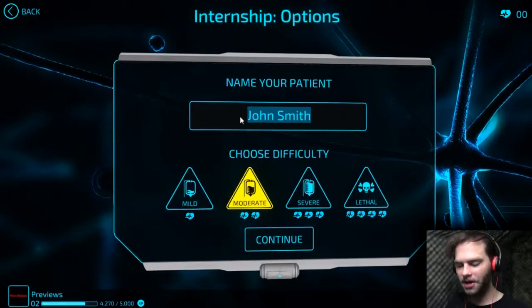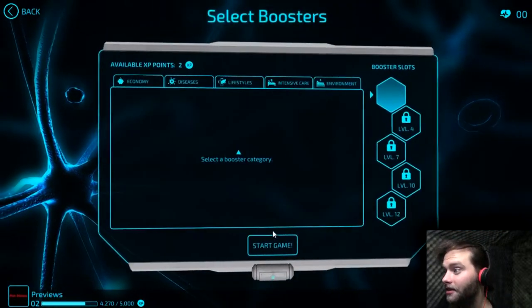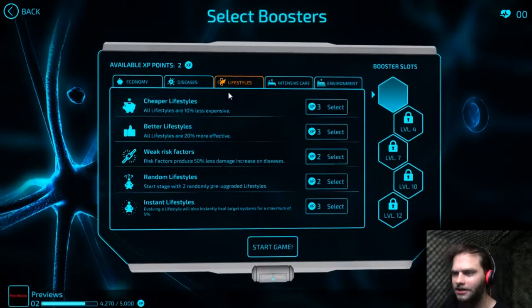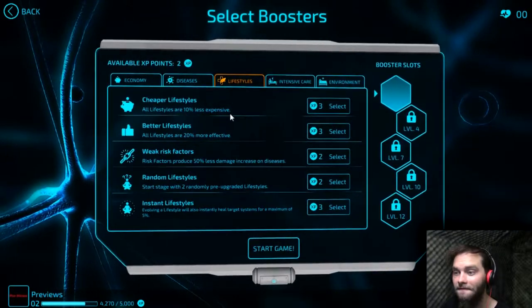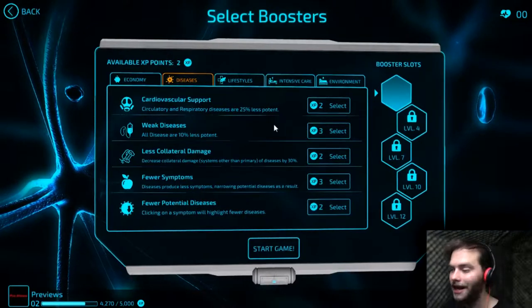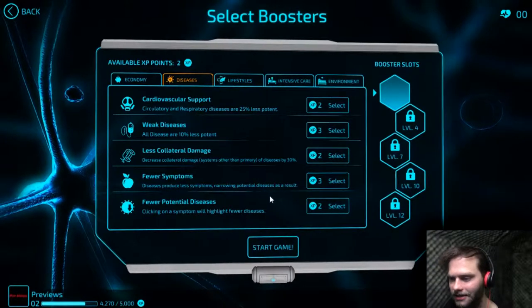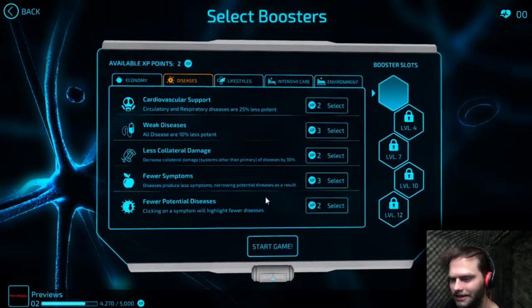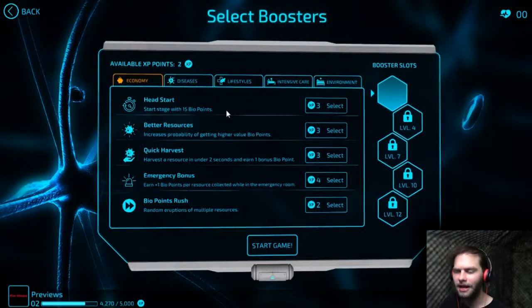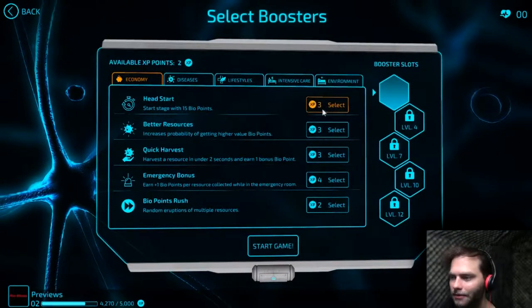Let's see, your name will be... there we go. All lifestyles are 10% less, 20% more efficient. Nah, not really. I haven't seen this screen, but I got two points. Okay, let's see. Fewer potential diseases — clicking on a symptom will highlight fewer diseases. That seems beneficial, but I'm not quite sure how that'll work. Start the stage with 15 bio points, but it only costs three.